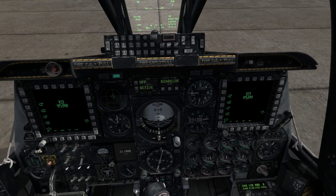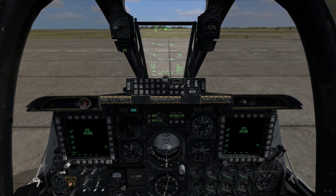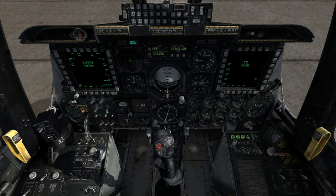If you're carrying a TGP lightning pod or Mavericks, you may want to cycle power to them while you're on the ground. In this case, select the data management stores page, select OSB2 to access missile, select OSB4 to cycle power to the Maverick systems. Finally, toggle the TGP toggle switch located below the left MFCD.